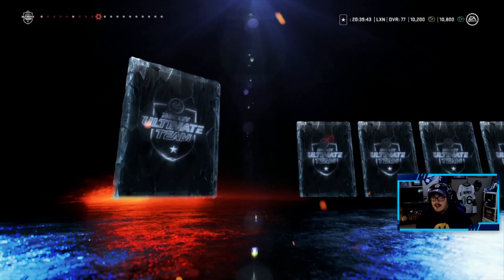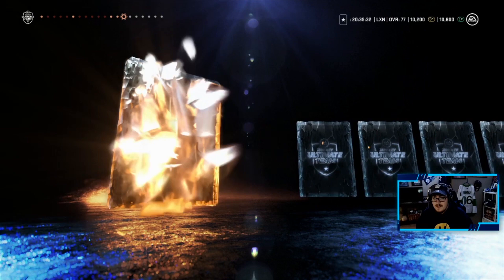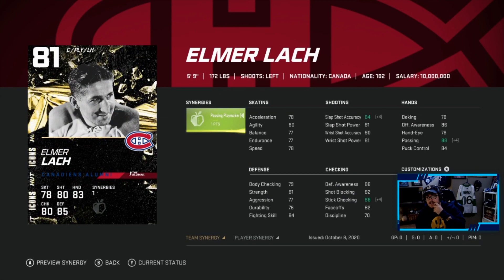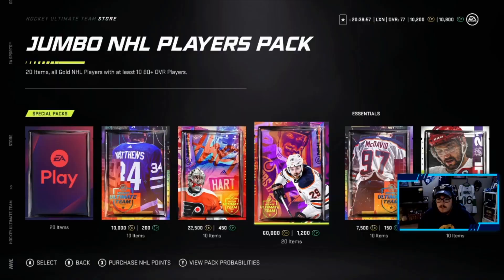We got another icon — guess they're easy to pull. Nolan Patrick, Nick Ritchie, Miro Heiskanen — that's a sick card, excited to use that. Tyler Toffoli, Thatcher Demko, Adam Henrique — decent center, upgrade to our team with the synergy on. Clark MacArthur which we already have, Brett Connolly. Not a bad pack overall — decent I'd say.